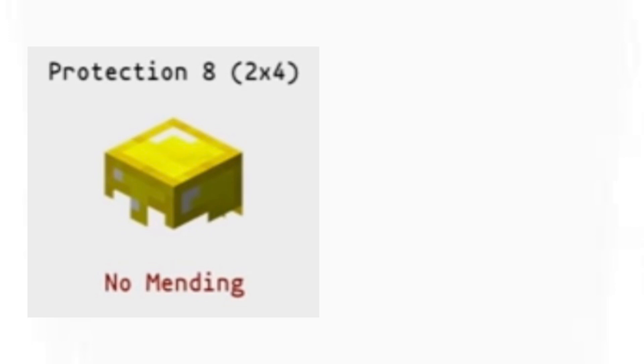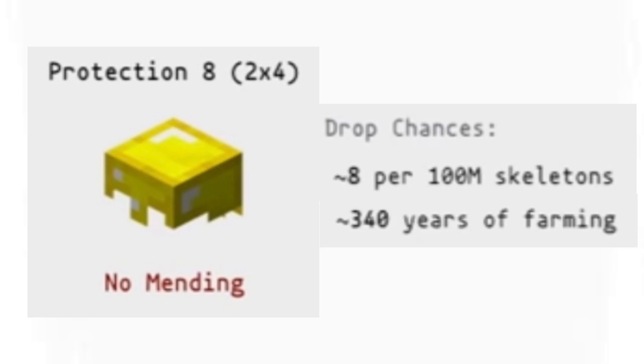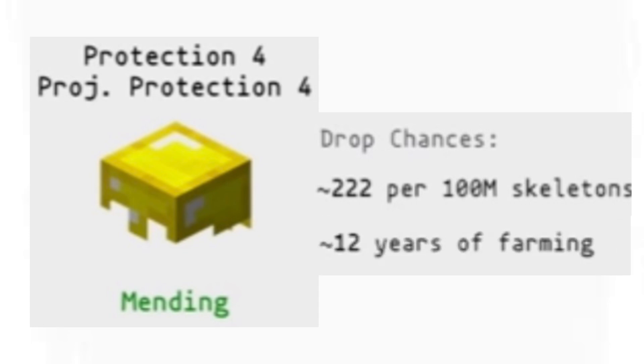The first is a golden helmet with Protection 4. On average, if you were to farm 100 million skeleton horse riders, you would get around 8 of these helmets — that is around 340 years of farming. The second is another golden helmet with Protection 4 and Projectile Protection 4. If you were to farm 100 million skeleton horse riders, you would get 222 of these helmets, which is around 12 years of farming.